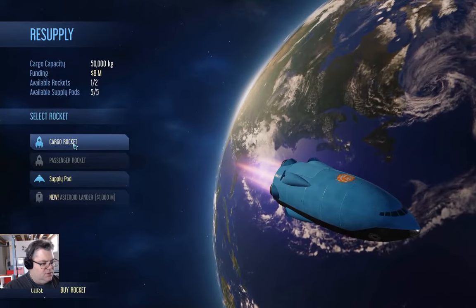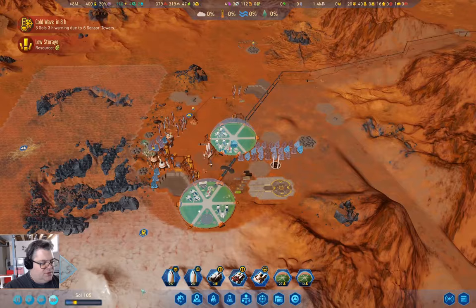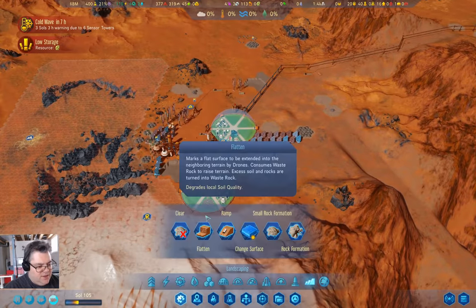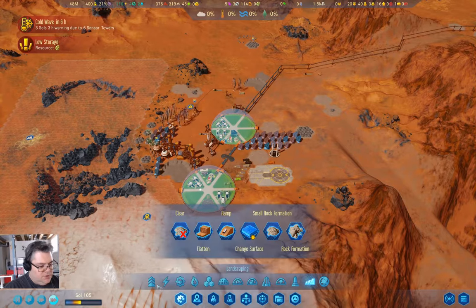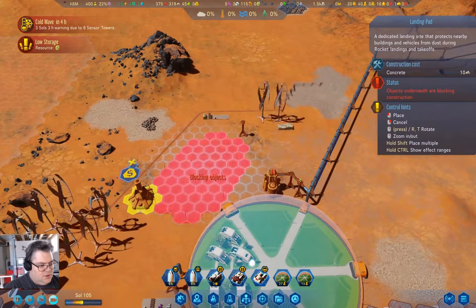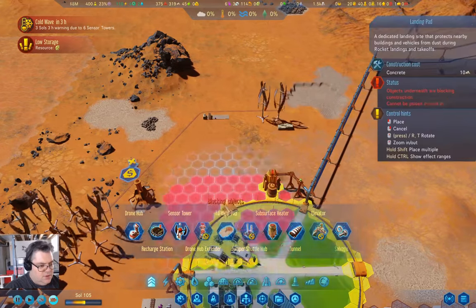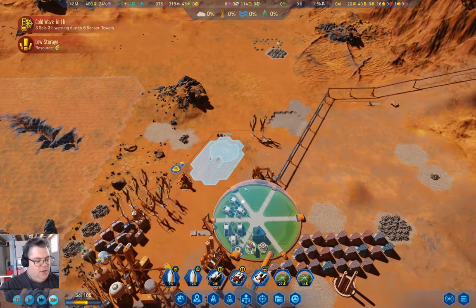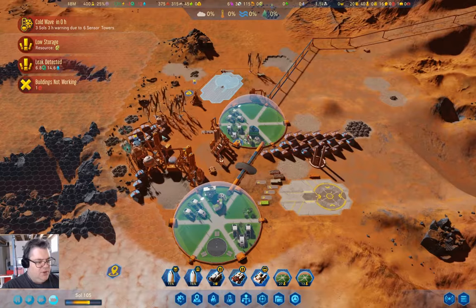What I should do is go into the cargo rocket we have here and just launch it. Why? So I can park it up here as a drone controller. I'm going to grab a landing pad — can I fit one in here? If I got rid of that I could maybe fit one. I'll put that there. Then when the rocket gets here we can land it and it will serve as a drone hub if the drone hub here dies.